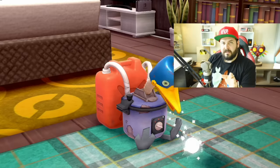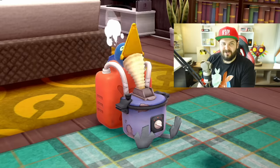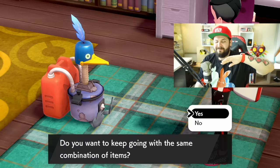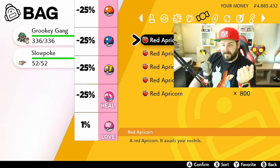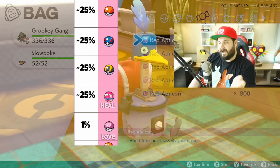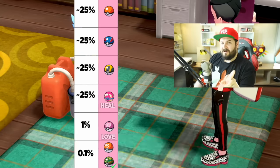There are supposedly reports of getting Safari Balls and Sport Balls, which have never been obtainable outside their specific original-game contexts. So I did some extreme testing: 4,000 pink apricorns. The results were 25% Poke Balls, 25% Great Balls, 25% Ultra Balls, 25% Heal Balls, and 1% Love Balls — exactly the numbers we'd always seen. However, I did get one Safari Ball, which came out to a 0.1% chance.